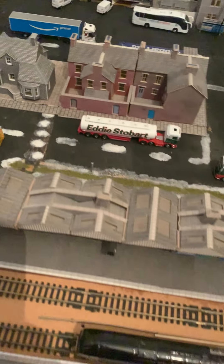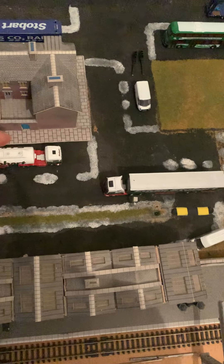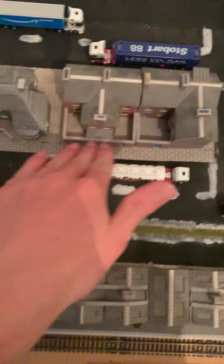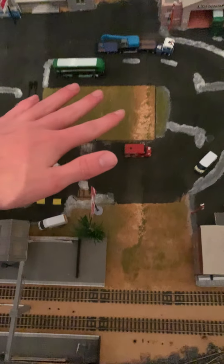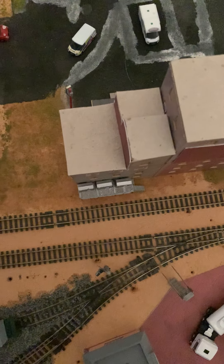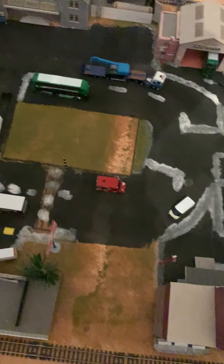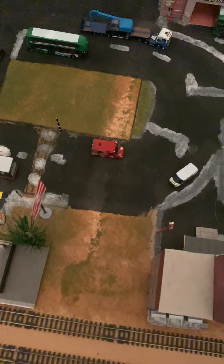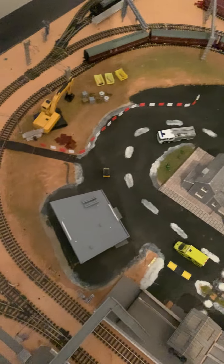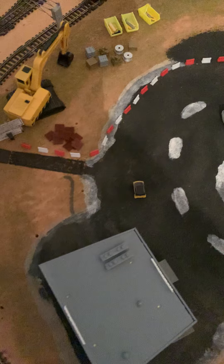I've started to put pavements on this side because as you remember it was just the pavement on that side but nothing this side. I'm still putting the pavement on the other building as well. I've got to find a way to move the pedestrian crossing a couple of centimetres back towards me. Over at this end, a new building is going to be going here, so you might see that in the next update.